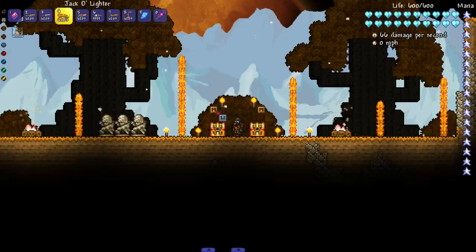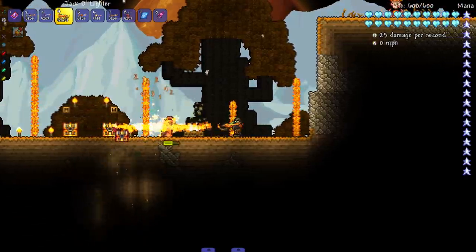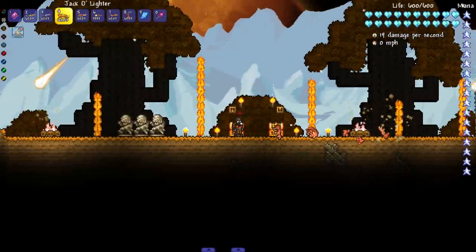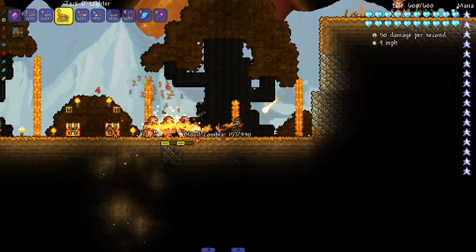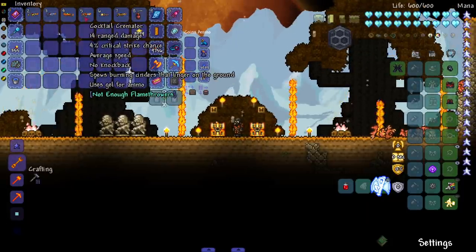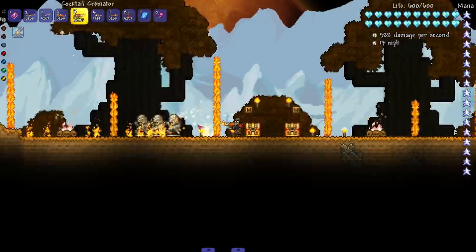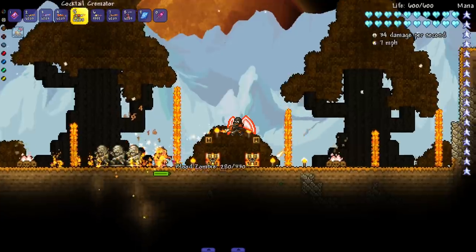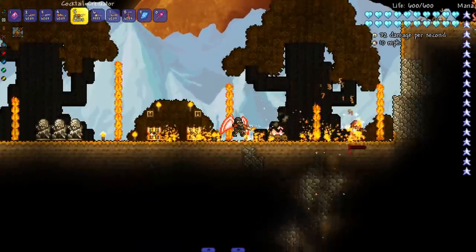Next is the Jack O'Lighter, obviously made from pumpkins. It seems to do less damage but we get a longer flame, which means we can keep more enemies contained at once and fight at a safer distance — though it looks like it can only pierce two enemies at once, which is a little upsetting. After that is the Cocktail Cremator, which spews burning cinders that linger on the ground, similar to the Greek fire the Morning Wood shoots. It's a different type of flame which I like to see, and it has decent crowd control.